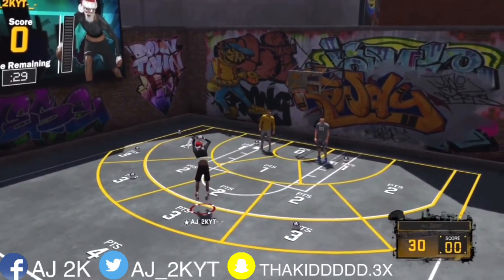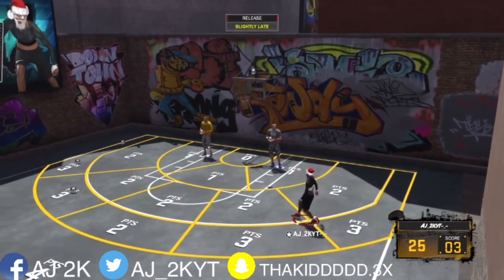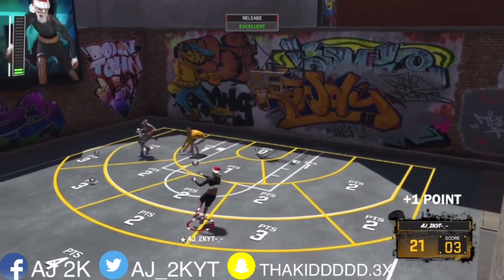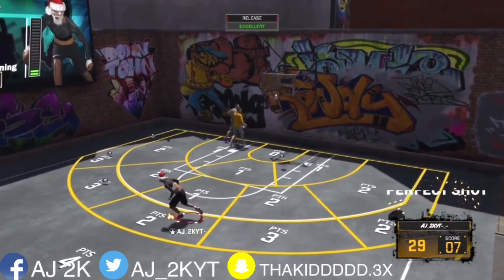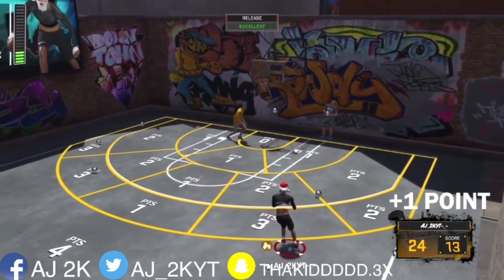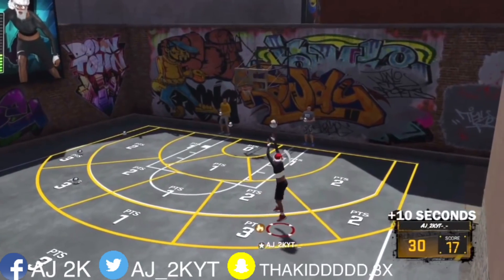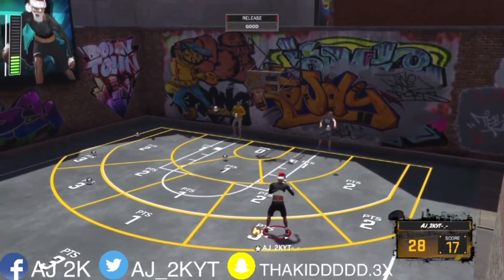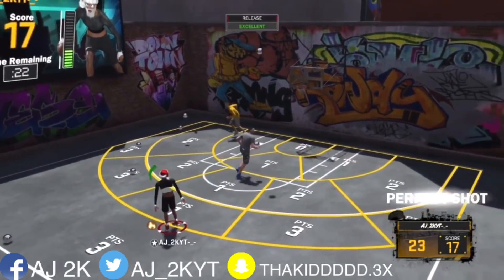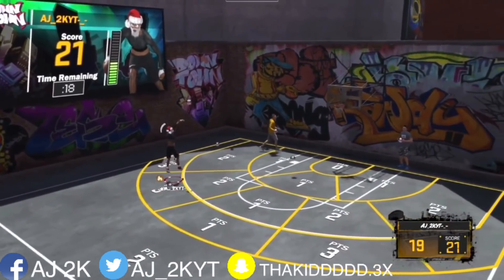I'm starting up the three-point shootout. Pulling up first — it's a white light but it's going in. When this shot is a white light it still mainly finds its way in the basket. First green light with that shot — the release looks fast but it's not as fast as you think. Getting back to back greens now. You can change up the release speed depending on what type of shots you like — if you like a real fast release put the speed all the way up, but I like it at medium.